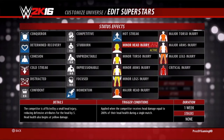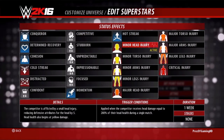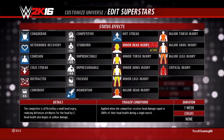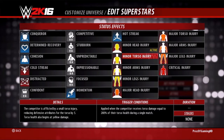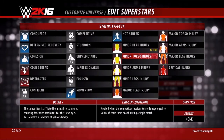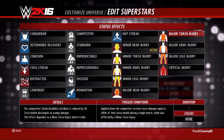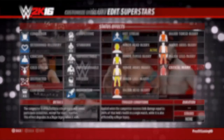To recap: if you want a minor injury, you have to do the technique I'm going to show you. If you want a major injury, you must have the certain minor injury and keep targeting that body part. And if you want a critical, you have to keep targeting the major injury's body part to get a critical injury.